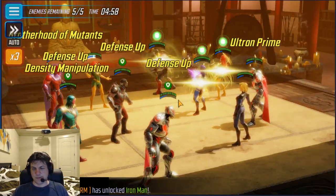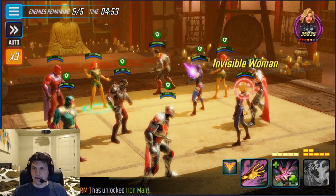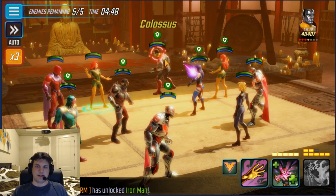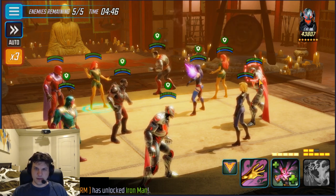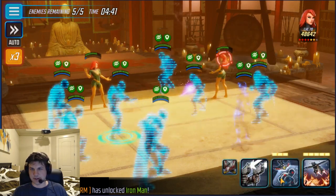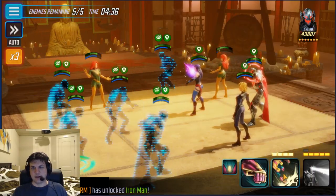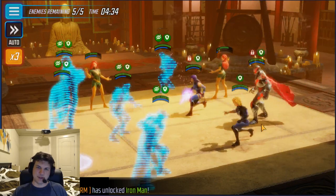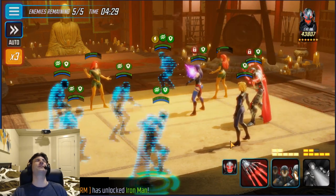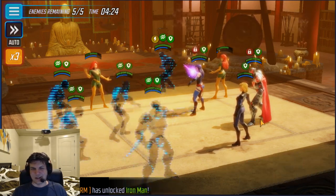Interesting thing about this is the turn order changes. I don't think we can get Ultron but we'll see — let's just test this out, I haven't actually fought this fight before. So we'll remove the stealth on what we can, hit that, and then ability block Ultron. But I'm pretty sure Invisible Woman is going to clear this with her special, so I actually should have hit her and Ultron. That was really dumb.